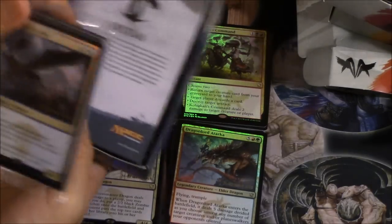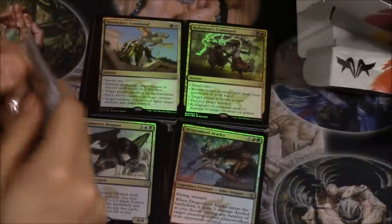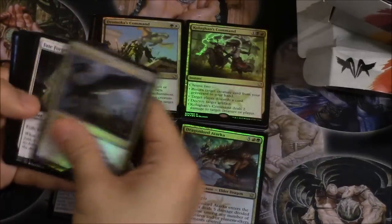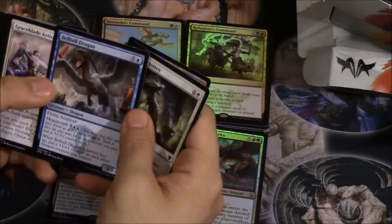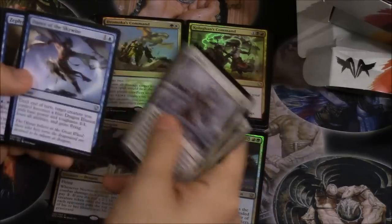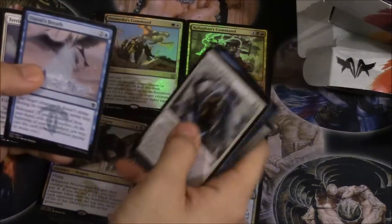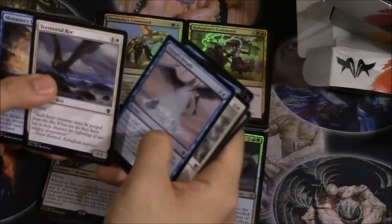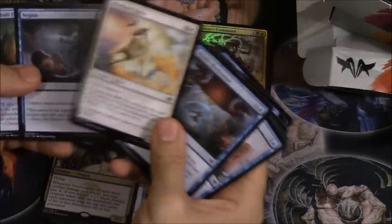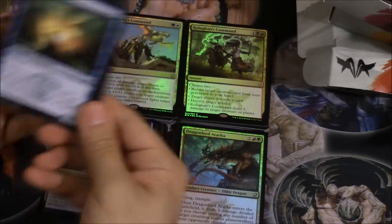Yet another Skywise — this is my fifth or sixth of these already, and I actually pulled a regular foil. Belltoll Dragon — haven't seen this one, it's the plus one plus one dragons. Skill Wrap, Ancient Carp, of course. Mystic Meditation — oh this card is so good, I love this card. Updraft Elemental, one-four — not bad.